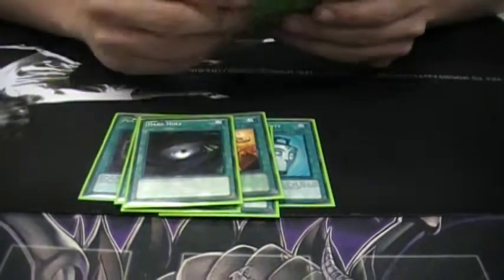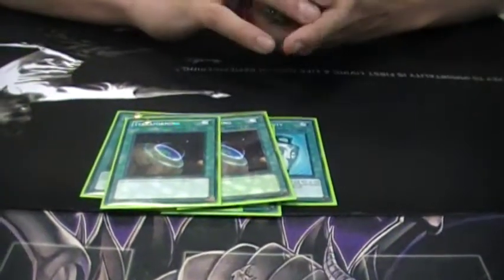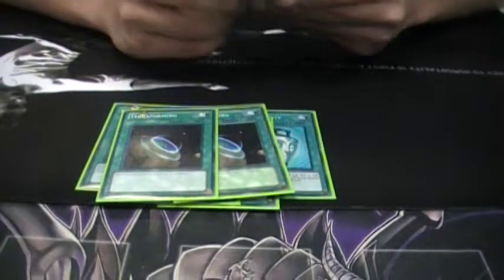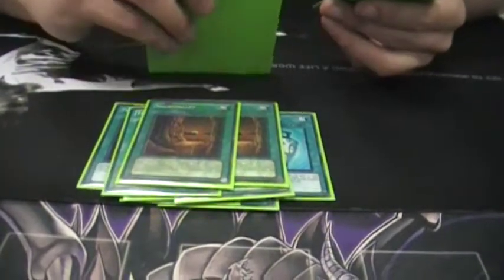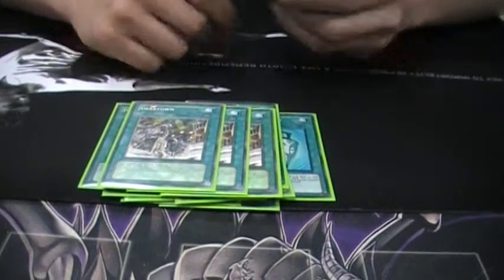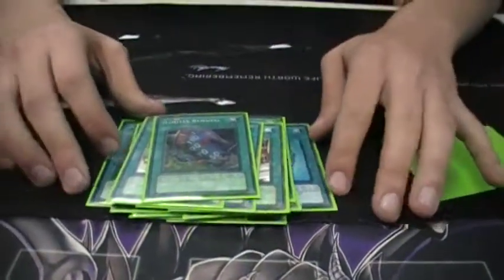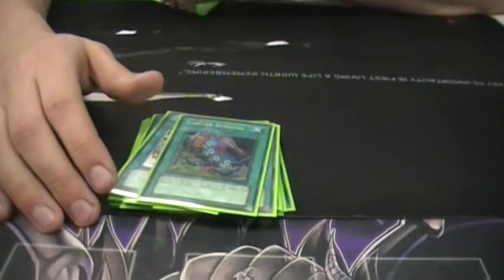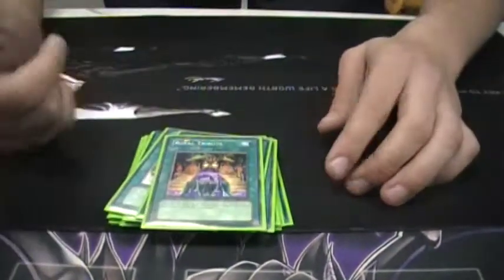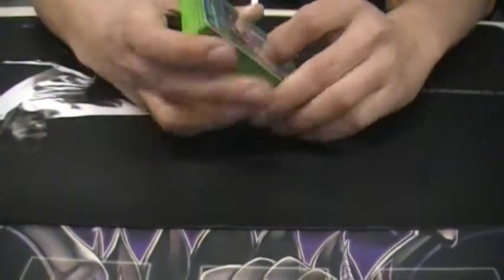One Dark Hole — just a staple. Double Terraforming because I main five field spells and then side deck two more. Double Gear Town to get my Ancient Gear plays off. One Limiter Removal because, like I said, Malefic Cyber End at 8000 ATK. And finally Royal Tribute because I always have Necro Valley on the field — so good.